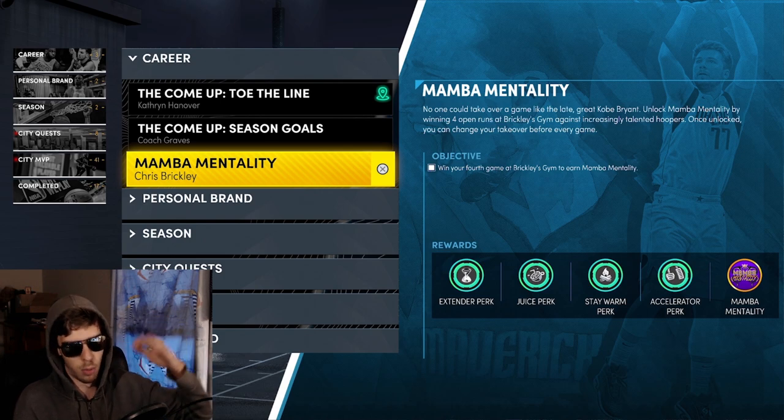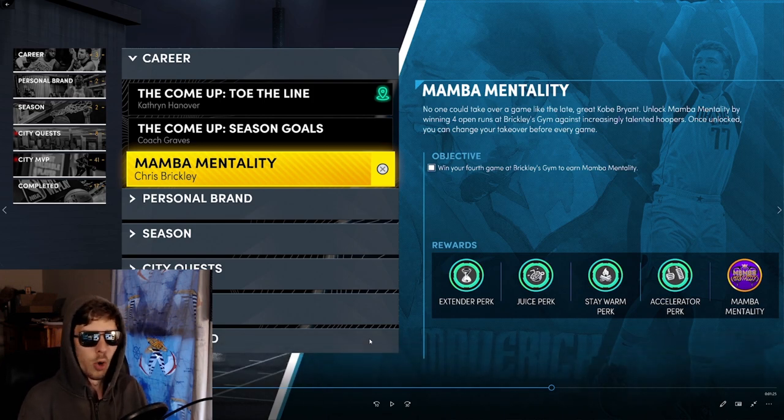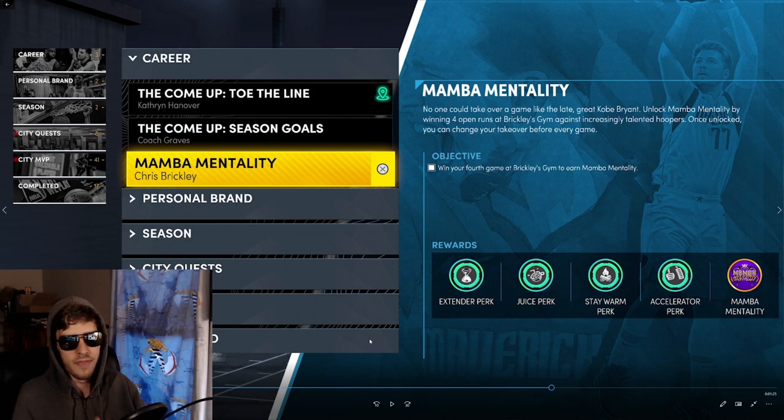You want to go into your start menu, go to Career, and drop down. Once you have the Chris Brickley thing — you get that pretty early — look at what it gives you. You do have to do it four times, so in between you're gonna have to play Park or MyCareer, maybe both, to play a couple games between each practice to let it reload. You keep coming back and it gives them to you one by one. The last one gives you the Accelerator, which is the Takeover Booster — that's what most of y'all want, although Extender makes your takeover last a long time.